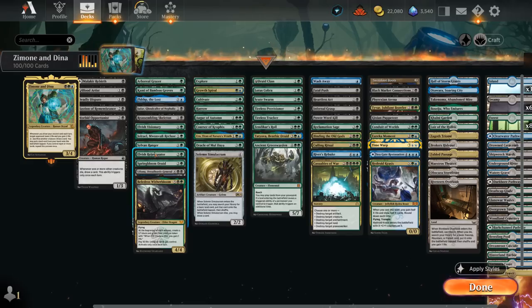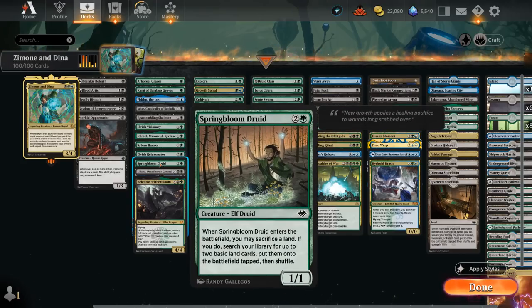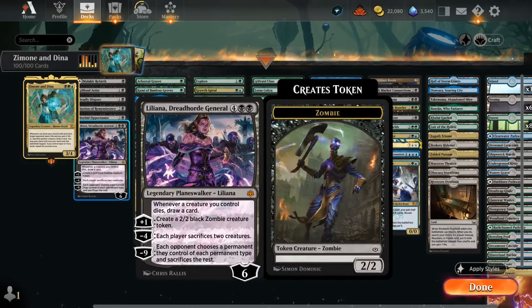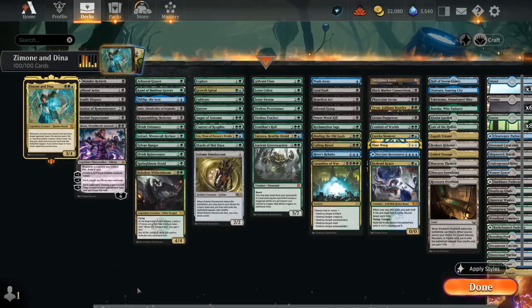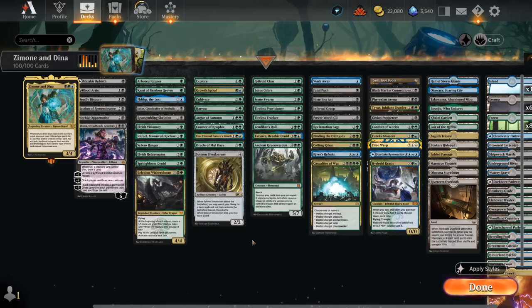Sylvan Ranger finds any basic land when it enters. Elvish Rejuvenator and Spring Bloom Druid ramp by finding an additional land or sacrificing a land to find two more. At six mana, Liliana, Dreadhorde General — which we can ramp into quickly — draws a card whenever a creature we control dies (not limited to once per turn), her +1 makes a 2/2 zombie to sacrifice, her -4 makes each player sacrifice two creatures, and the -9 ultimate wins the game. Obelladros, Witherbloom at 7 mana makes a 1/1 pest token at each upkeep, including the opponent's, and we can pay 10 life to untap all our lands — great for doubling our mana when we're gaining life with Dina and the pest tokens.